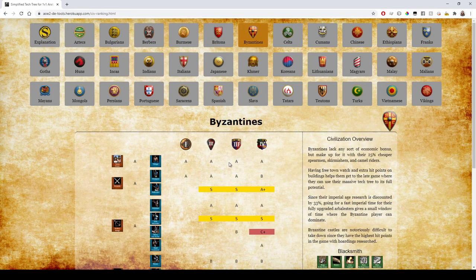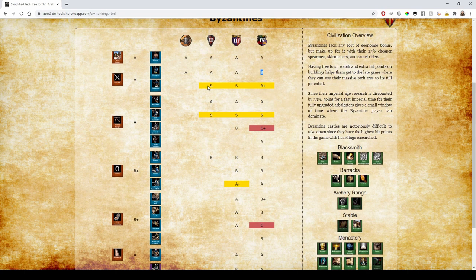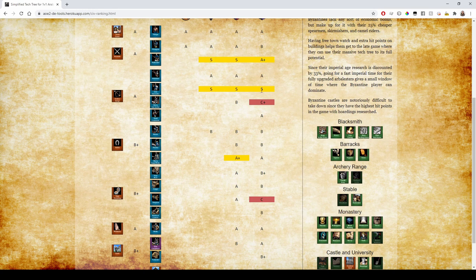On to Byzantines, my personal favorite. They have no eco techs and are missing Blast Furnace in the final age — B rank, or maybe B+ since Blast Furnace isn't the end of the world. They have super cheap Halberdiers, which is amazing — only A+ in the final age because of lacking Blast Furnace, but great throughout the mid game. Skirmishers are fully upgraded in the late game for S rank. Fully upgraded Arbalests — nothing special about them though.